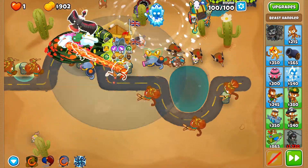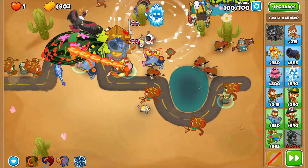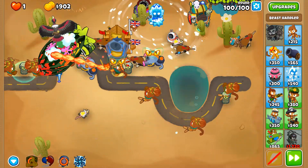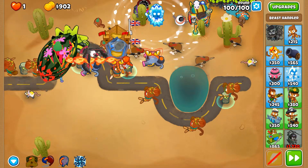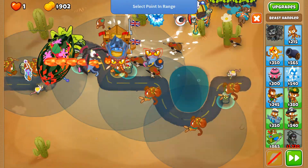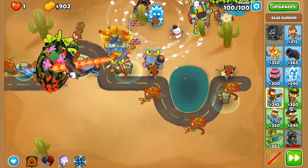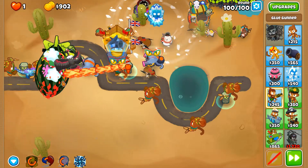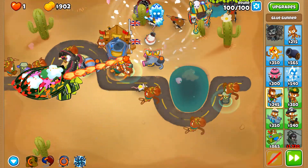Absolute Zero! Come on, please — I don't want to restart this again! I don't want to go back to round 6 just to fix a single upgrade decision! Come on, you can do this now — once these ZOMG layers are cleared, we are in the win!